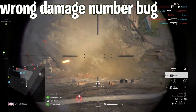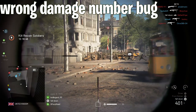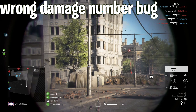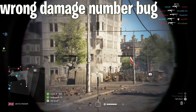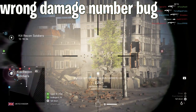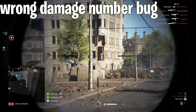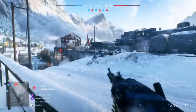Wrong damage numbers — this is the bug where shooting an enemy gives you an incorrect damage number that sometimes goes above 100, which is obviously not possible since in regular multiplayer soldiers have a maximum health of 100. Yet there have been numerous times where I hit somebody for over 110. Even though this isn't directly game-breaking, it can certainly throw you off in-game and get you killed.